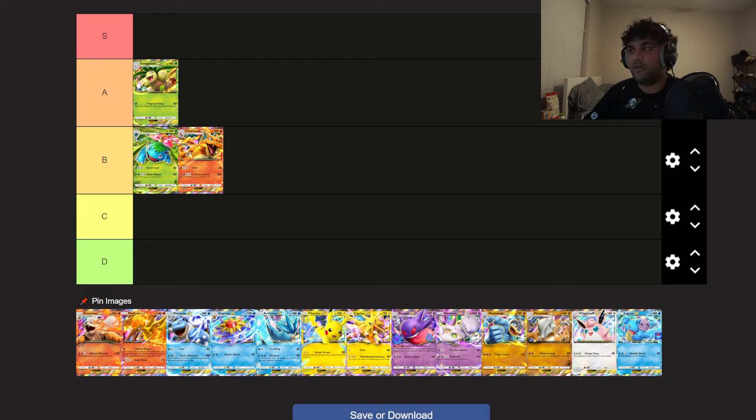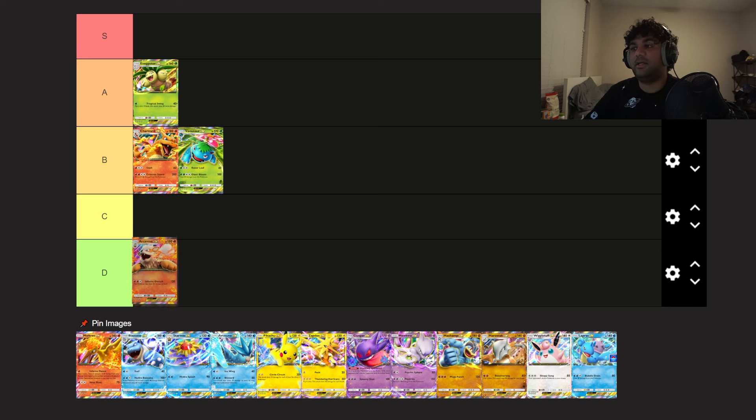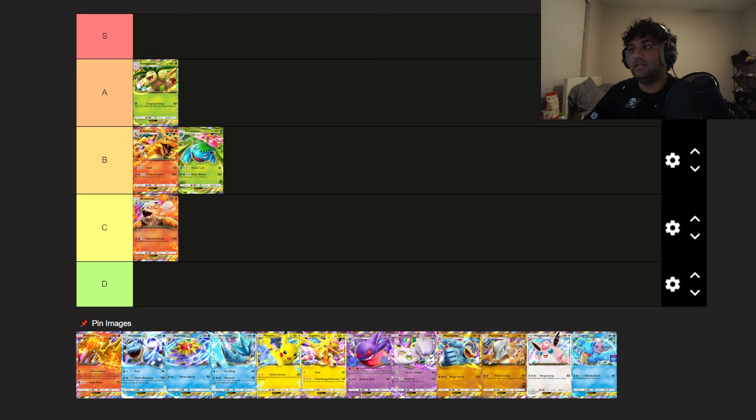Charizard has similar problems to Venusaur — it takes a ton of build-up, the same amount basically. But like Venusaur, once you get going, its attack will one-shot everything in the game — nothing survives it. Getting there is really tough though. I think I'd rate Charizard better than Venusaur specifically because of Charizard's partner Moltres, which we'll get to. For now I'll keep Charizard in B tier and Venusaur in B tier as well — I might move Charizard down to C.